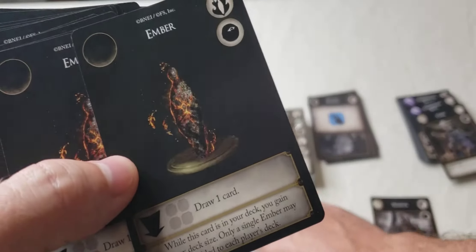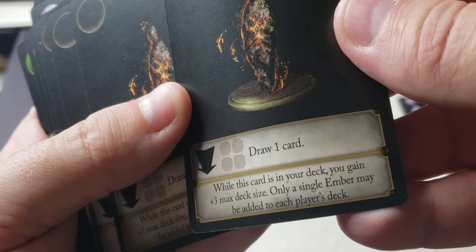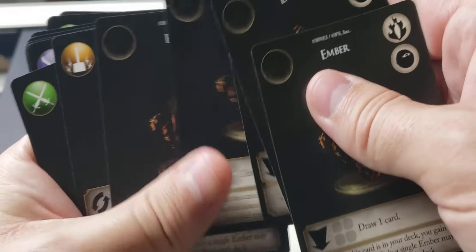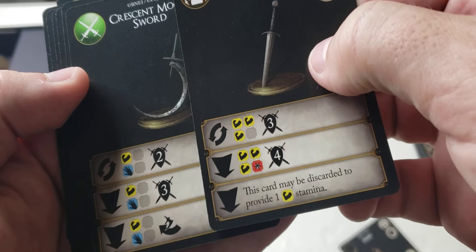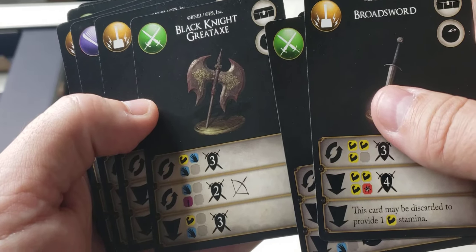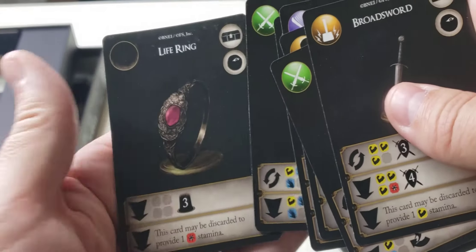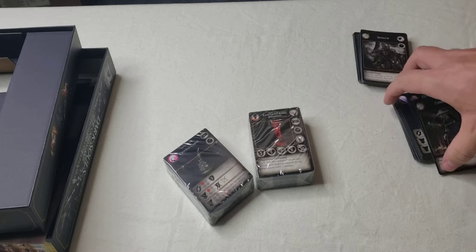Now we have some embers — these are new with this expansion. I don't recall seeing embers in the base game. Draw a card while this card is in your deck; you gain 3 max deck size. Only a single ember may be in each player's deck. Looks like we've got 5 embers. These look like treasures: Broad Sword, Crescent Moon, a big axe, a huge axe, a throw axe, Handmaid's Dagger, Split Leaf Greatsword, Great Lance, and a Life Ring.